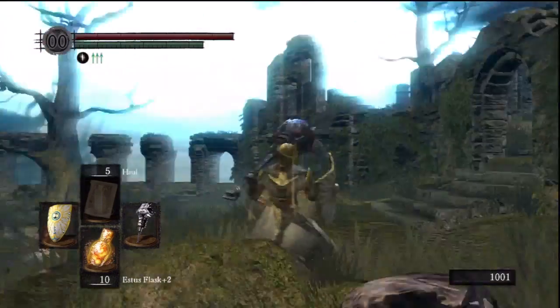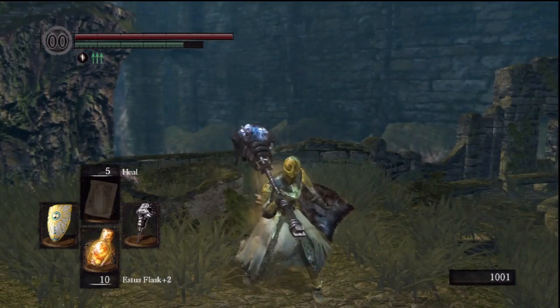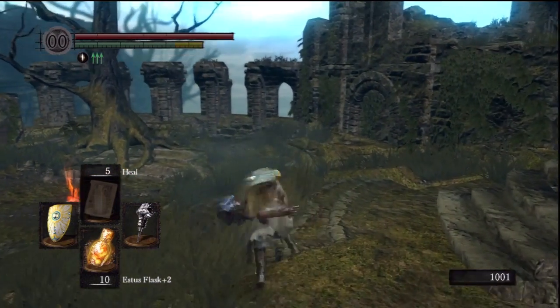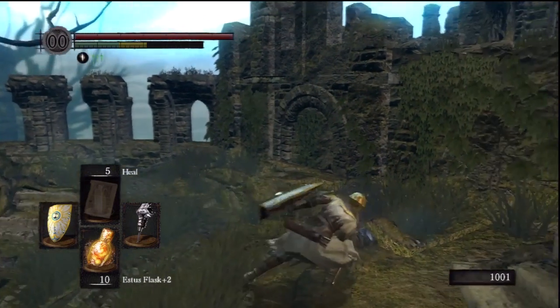Damages everyone. The shield — it's a parry shield. And it has standard hammer attacks as well with one-handed.